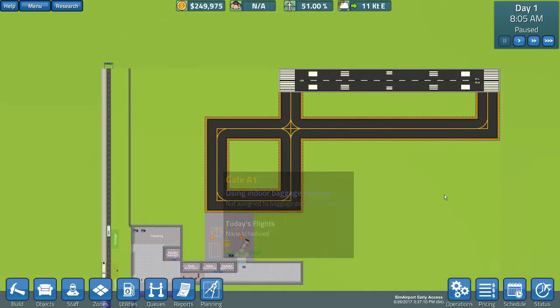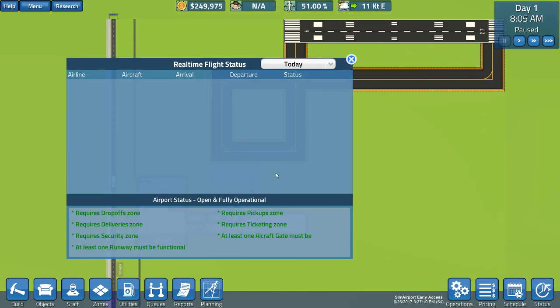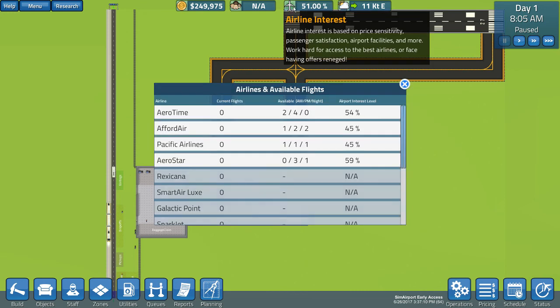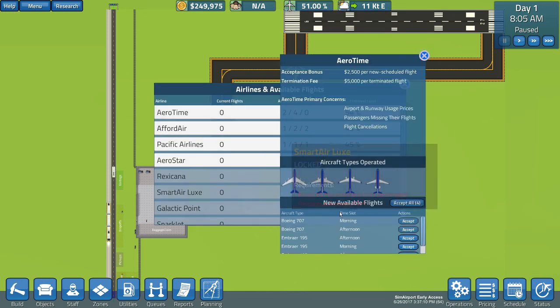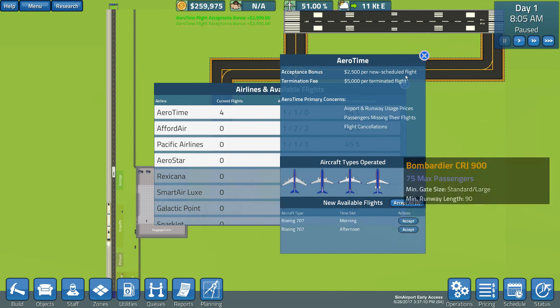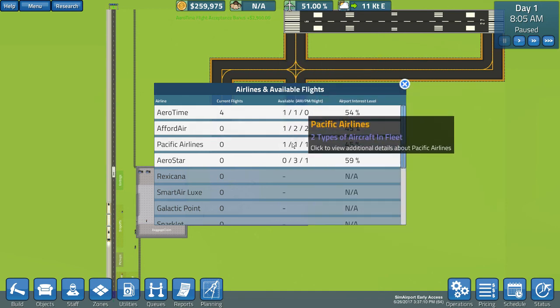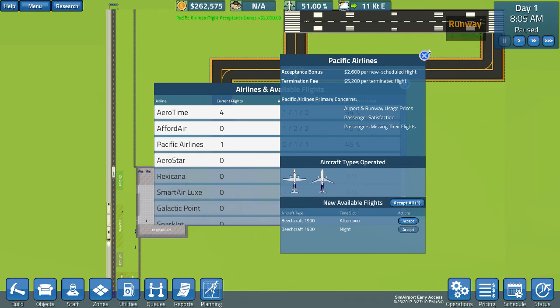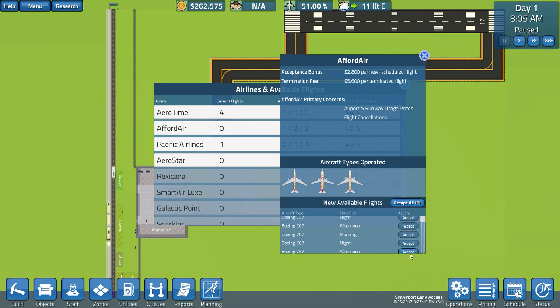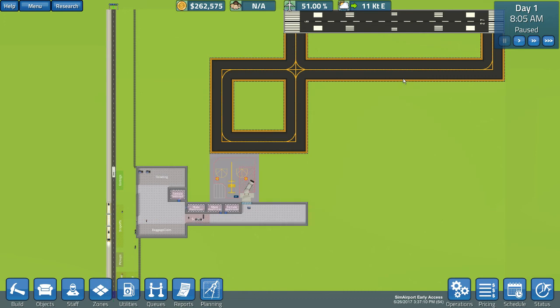It starts out with everything basic that you need. You do need to build a baggage handling system and also look at getting flights in. Going over here, we've got four airlines that are interested. We've got a couple of morning options — a morning Embraer 195, looks like we can do three afternoon flights. We can't handle a 767, so we're very much starting out as a regional airport.